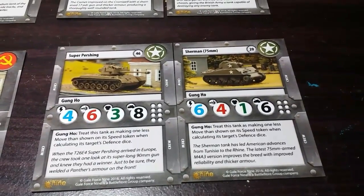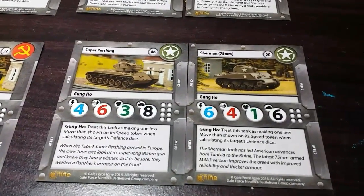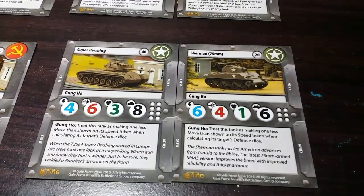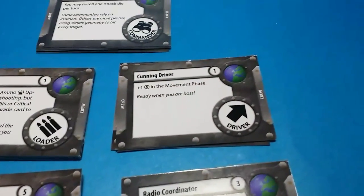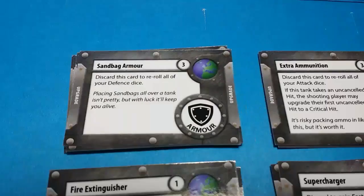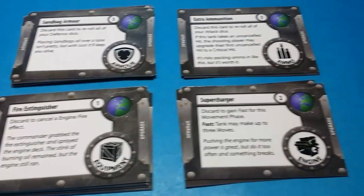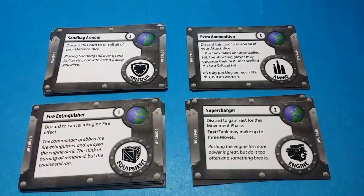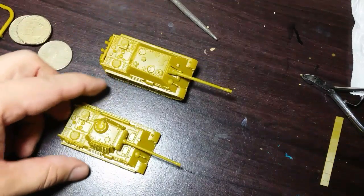The American tanks have Gung-Ho, which mitigates the penalty for shooting after you move, so you can move twice but still shoot as if the tank has only moved once. The starter provides different upgrades — a tank can be enhanced by a special crew giving various bonuses like increasing initiative or more effective shooting. Each tank can also have one special upgrade for armor, ammo, equipment, or its engine.